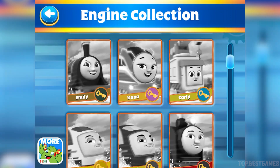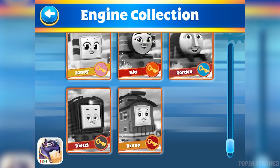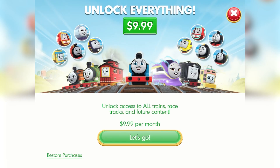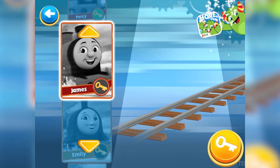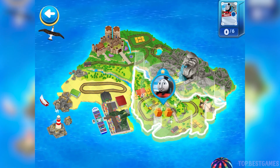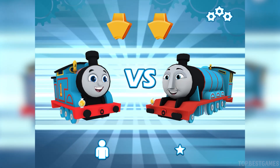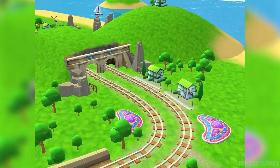This is your engine collection! You can tap on a car to see the engine close up. Choose a racer: Thomas! Choose a challenger: Thomas versus Gordon! Prepare your engines and get ready for the race! Welcome to the Funnel Tunnel!